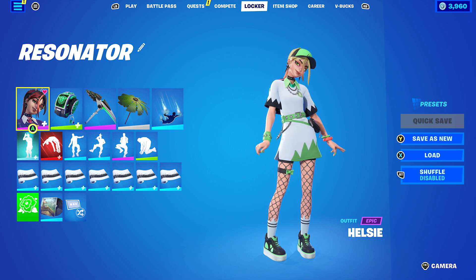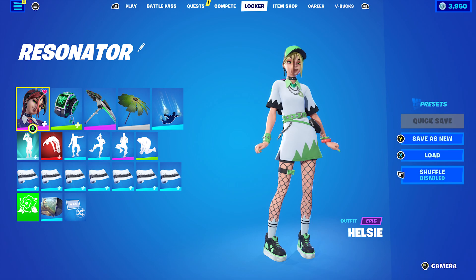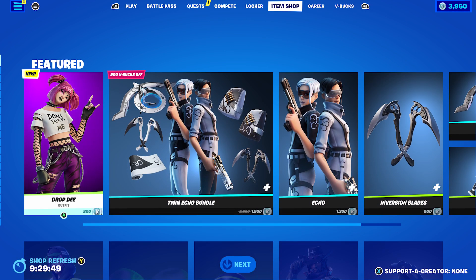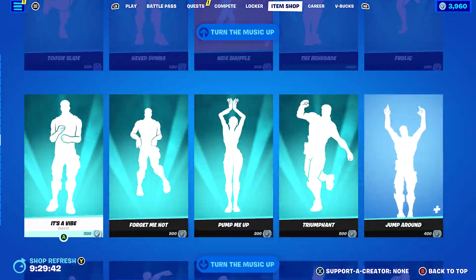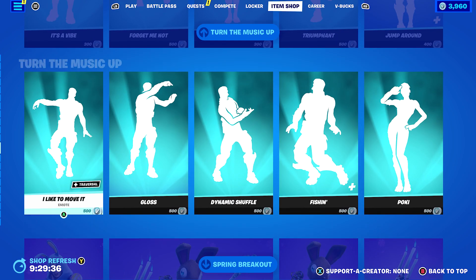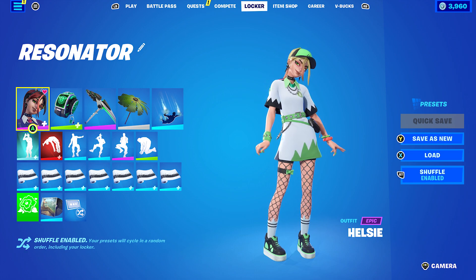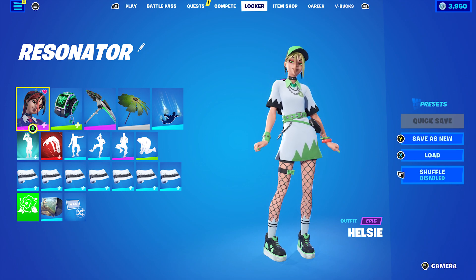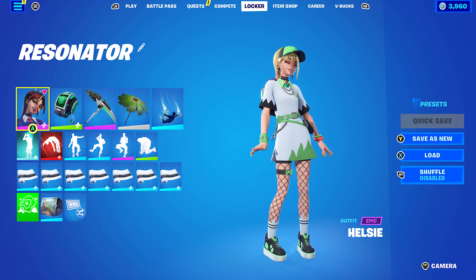That's all the pickaxe combos done for the Resonator. Thank you again to Swins for the video suggestion - I really enjoyed doing it. In the item shop, we have the Drop Dot D skin, which is pretty cool, and also the Penny skin - Miss Bunny Penny - which people have been waiting for and came out recently. The Easter skins are coming out now. If you have any other video suggestions, cosmetic related or anything from Chapter Four Season Two's battle pass, item shop, skins, back blings, pickaxes, umbrellas, gliders, wraps - feel free to leave them in the comments below.